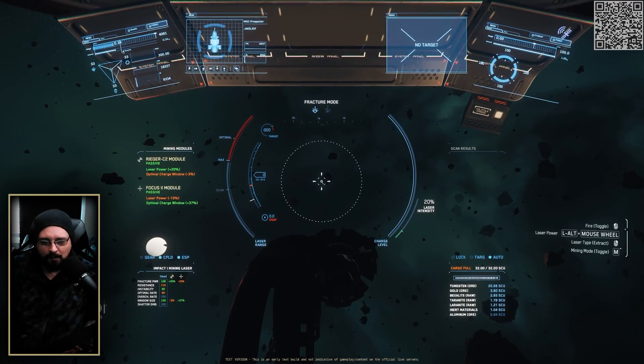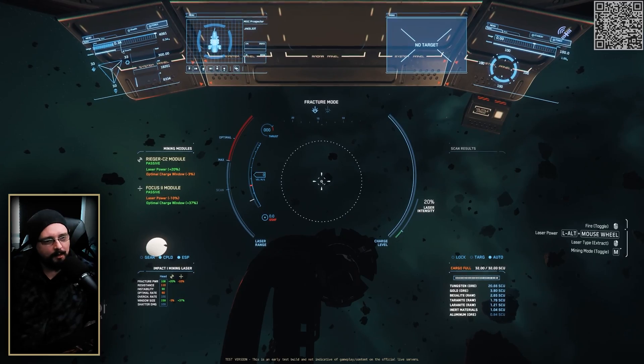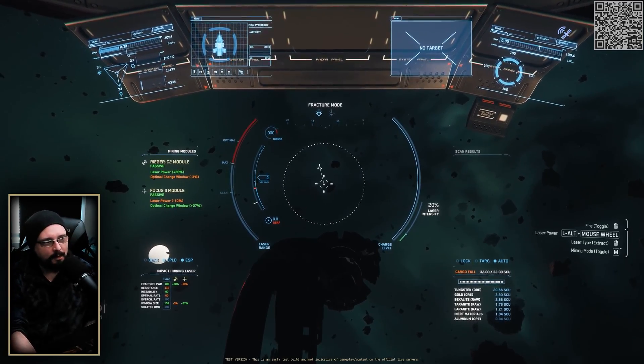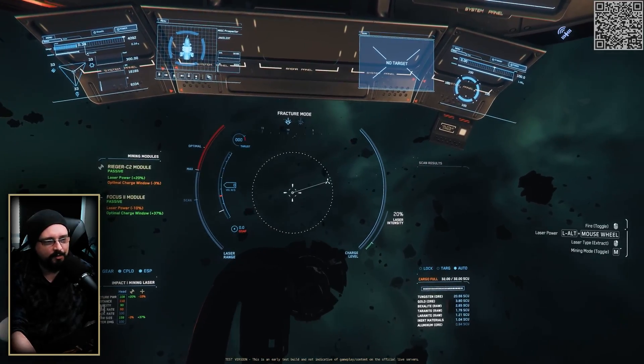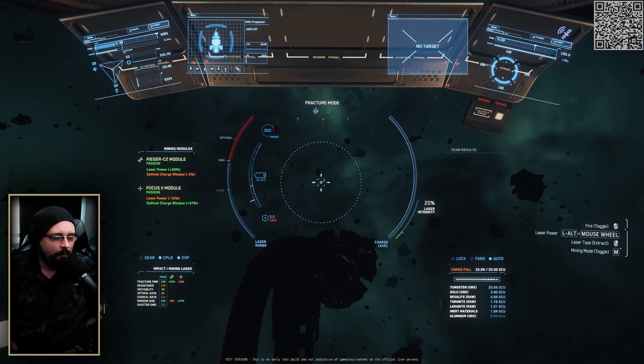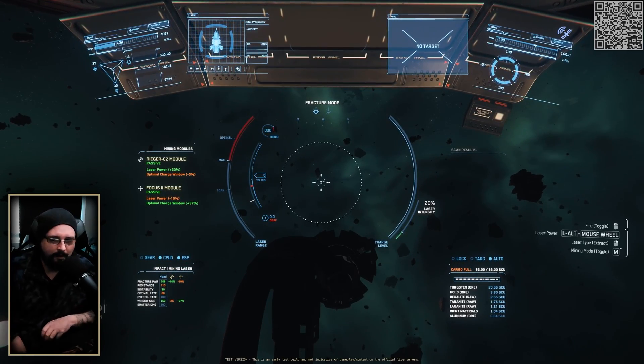Because mining near max mass ends up being more stable and I have fewer overcharges. For this video I'm in a Prospector with an Impact One laser, running a Rigor C2 and a Focus 2. I'm going to show you a spreadsheet I made — there are a lot of community tools online.